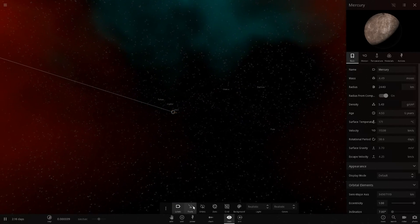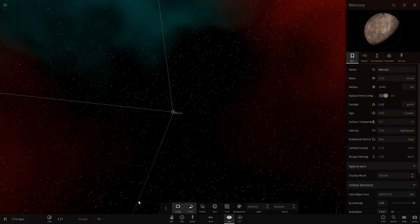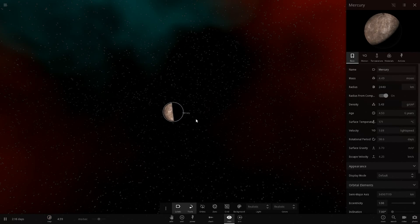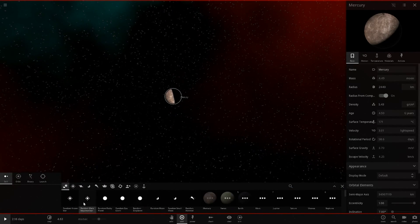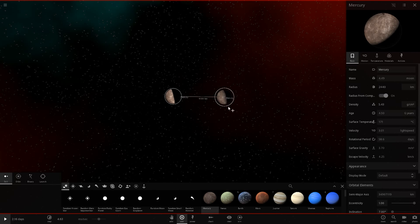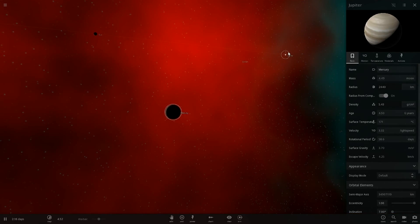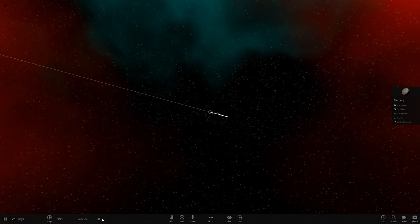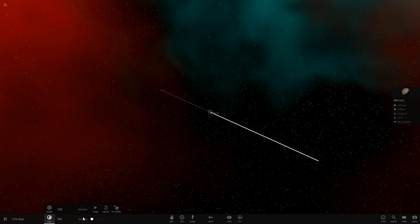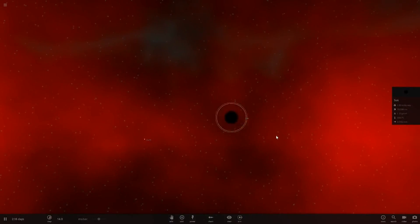They're all going to be pulled in - every single object is about to get pulled in. Look how fast it's approaching the speed of light - that is just crazy. It's barely moved from its original position yet it's increasing so fast. It's moved about 20,000 kilometers and it's already at a velocity of three times the speed of light. That is just mad.